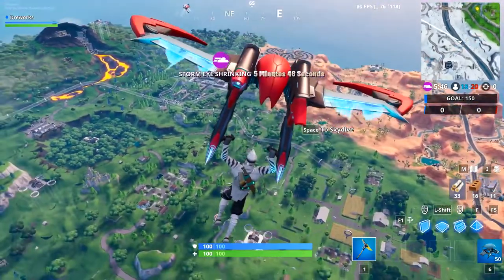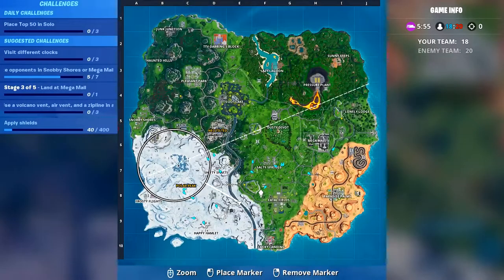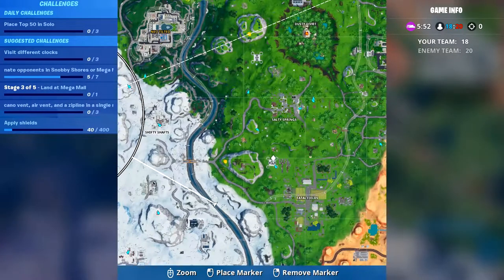If I know right, there are only 7 sky platforms on the island, but for this challenge we have to find the southernmost flying platform, which is located west of Fatal Fields — exactly right here.